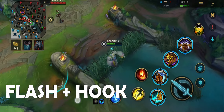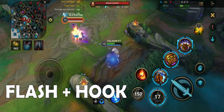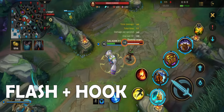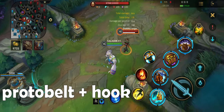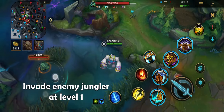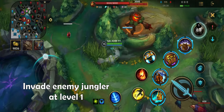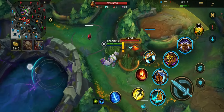Flash plus hook and Protobelt plus hook are key combos. You can invade the enemy jungler early to reset his red buff, or roam to mid lane early on to help your mid laner get ahead in the game.